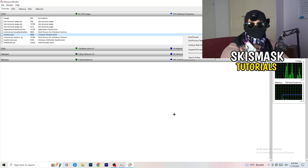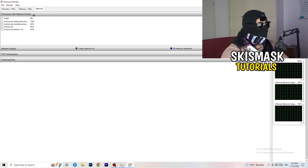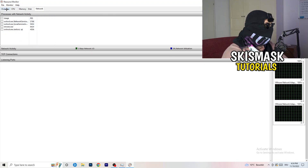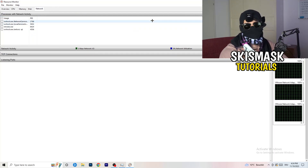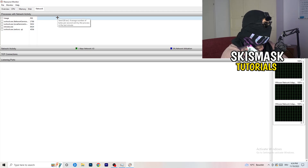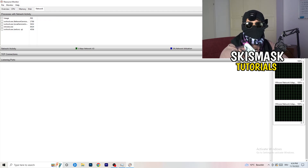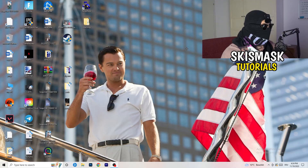Right-click each process and click 'End Process.' Do that for every single process currently using your network that isn't necessary. You can also use the Overview tab to see all running processes, then click on 'Network' to filter to only those using your network connection.